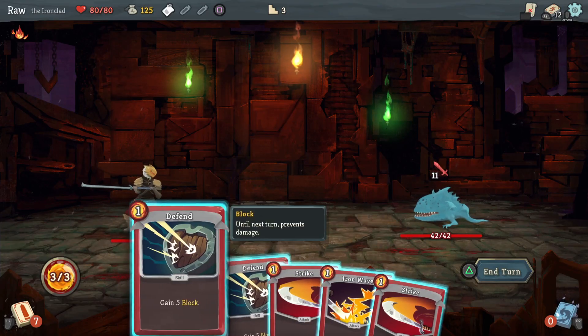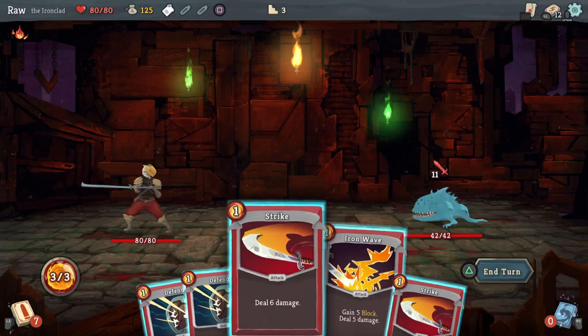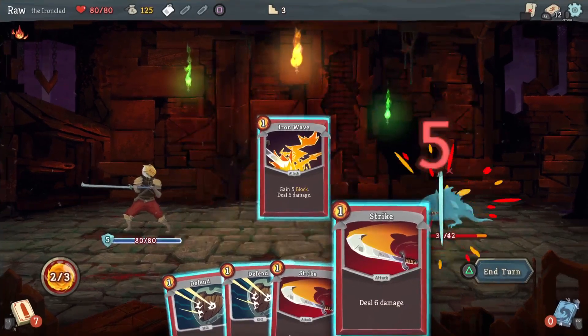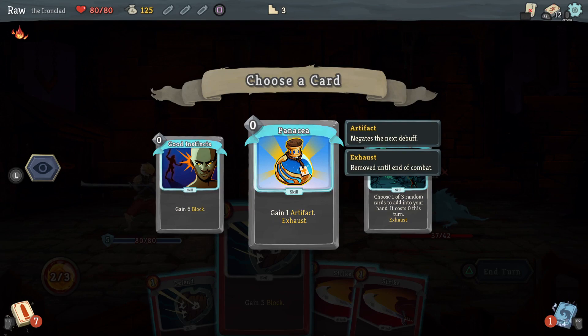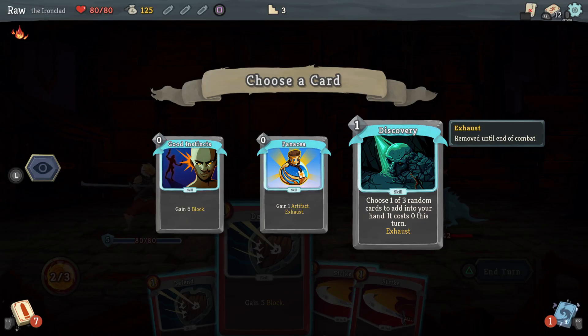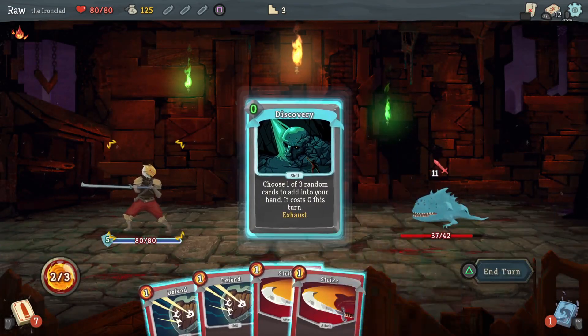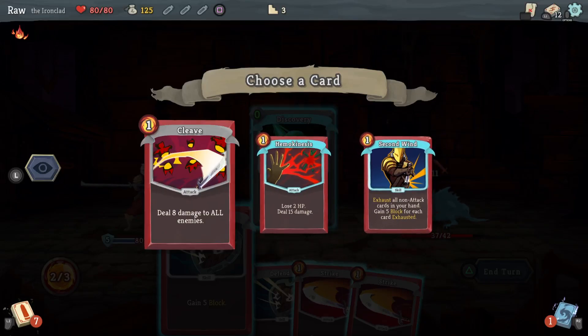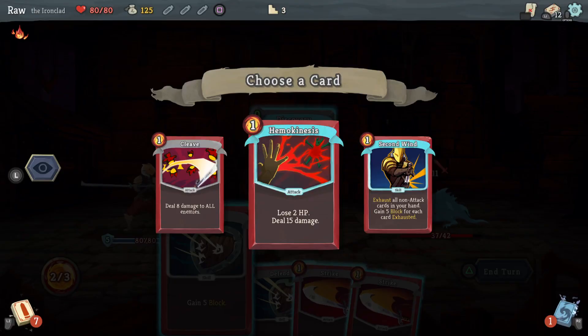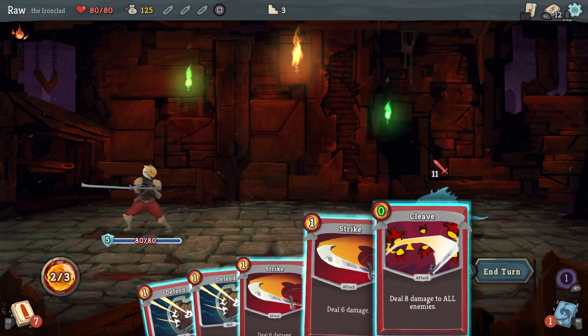He's got 42 health, I'm gonna have to block, but at least I can get some damage with Iron Wave now. Let me use this potion first — I get Instinct, giving me six block. Discovery: choose one of three random cards to add to your hand at zero cost. Cleave: deal eight damage to all enemies — I want that, I don't have any AoE attacks yet. Or lose two HP, deal 15 damage — don't want that. Definitely taking Cleave, and it's a free use.